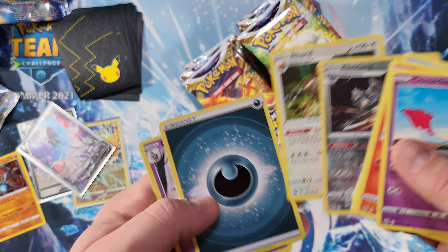Two more packs for the left side of the booster box, getting down to the gritty end. We got a Grimmsnarl and a Leopard. Last pack of the left side — and ooh, we got an Oranguru alternate art! That is so beautiful, and then a Professor's Research holographic and a code card.